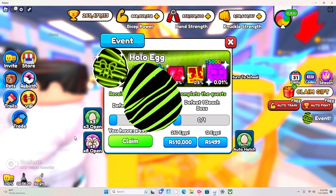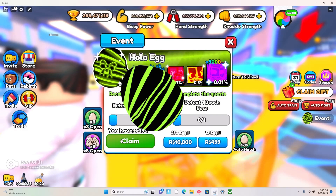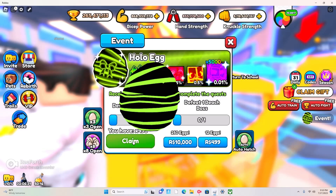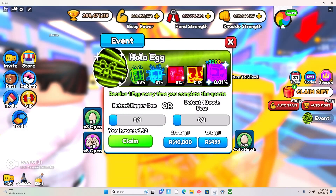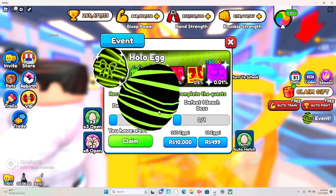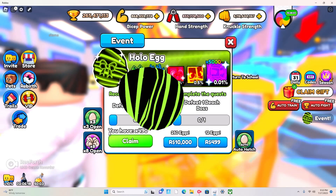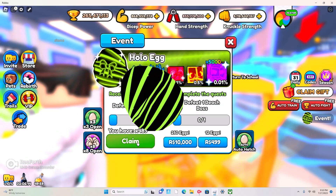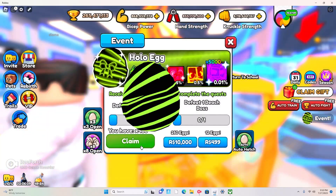I'm going to keep going. Yeah, I'm just going to open this. I feel like I should buy auto hatch because it's way easier. Should you? I don't know. I'm basically clicking 1,000 times because I have to click after the egg opens. Oh, you don't have to press click anywhere to continue — you can wait a little bit and then press.